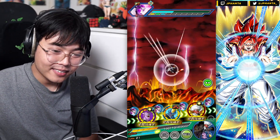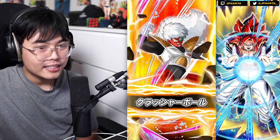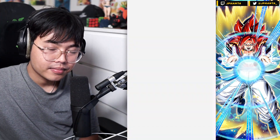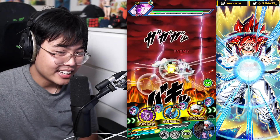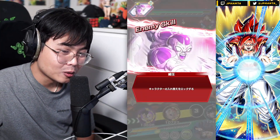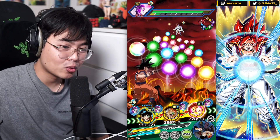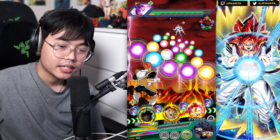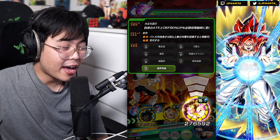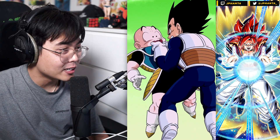Burda with the crazy super attacks — Burda's still great, still an amazing unit. And Jace, kudos to him — he still tanks pretty well. We got really lucky here. I don't think I'll ever run Freezer again unless I'm versing Goku specifically. Compared to Ginyu, I'd always choose Ginyu.